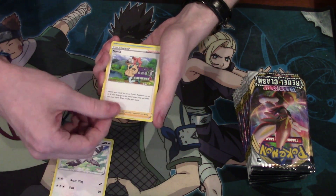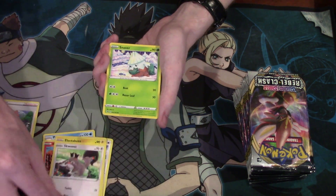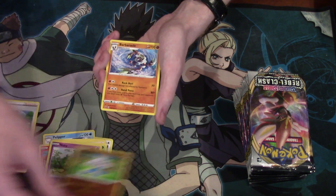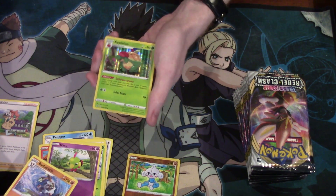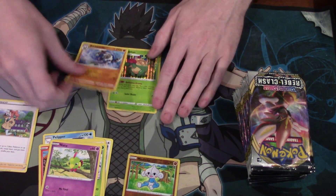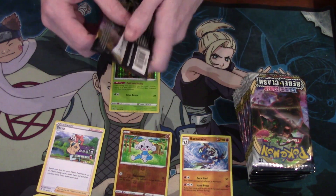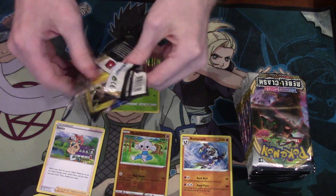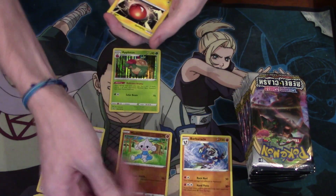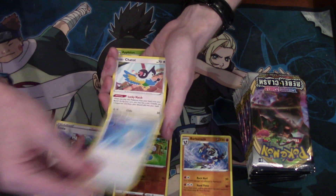Tranquil, Sonya, Pelipper, Magmar, Electabuzz, Squovit, Snover, Not-2, a Reverse Foil Metatite, and a Barbarical, and an Applin. Still going into the left side with the hidden foil in the back. This is so crazy. Never would I have thought I would have gotten one of these. We're going to get a foil anyway.